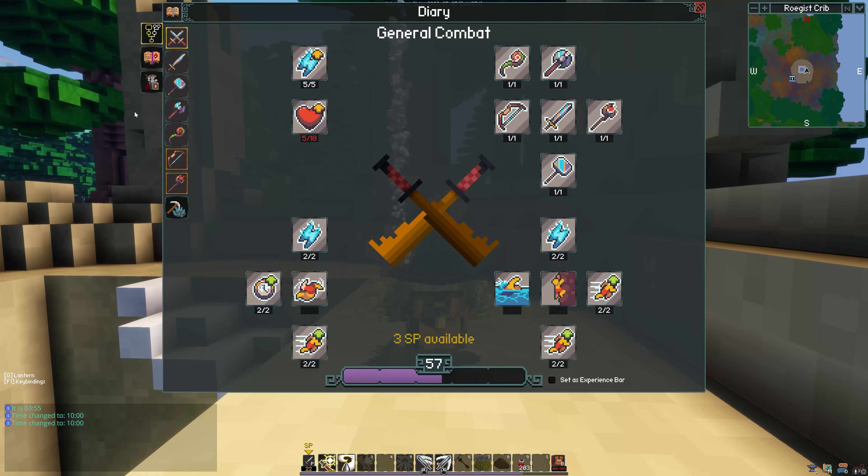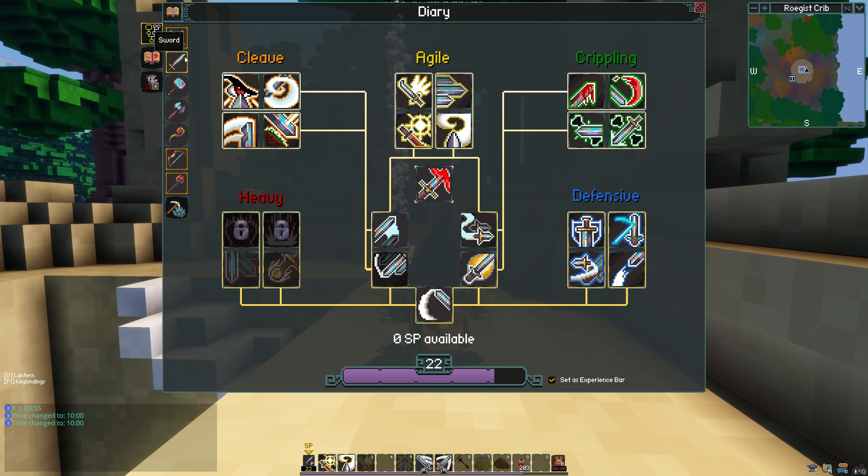How are you going? So the Agile Stance up here in Sword — there are four abilities: Quick Draw, Feint, Flurry, and Dancing Edge.